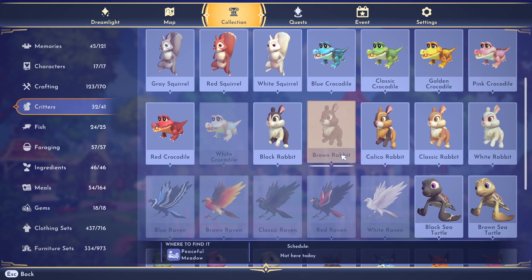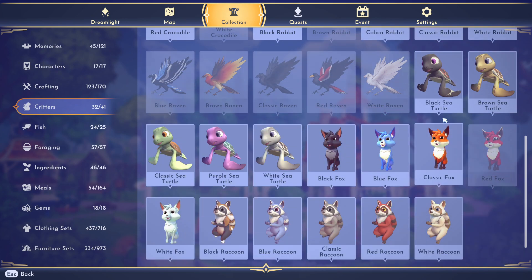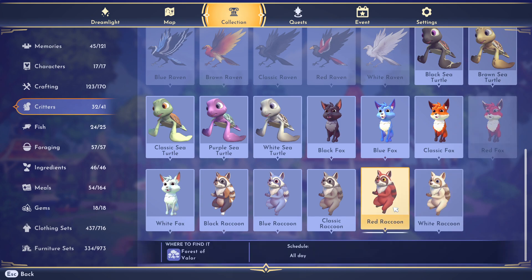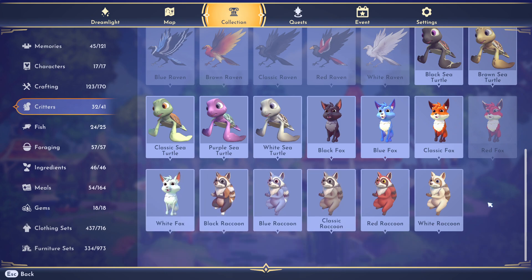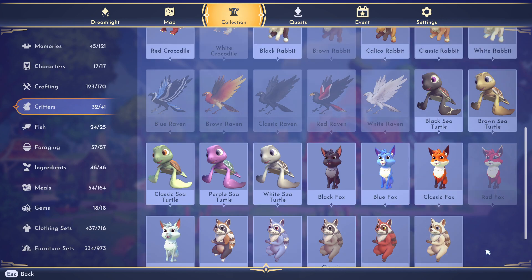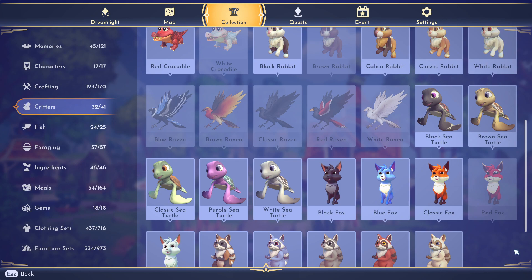You can check each individual critter — the brown rabbit isn't here today, but the calico rabbit is really cool. The red fox isn't here today, but if he were, he'd be in the Frost Heights. Once a critter is brightly colored, they're in your companions tab in your wardrobe and you can select them to hang out with you while questing. I love this tab because you can see who you've befriended.